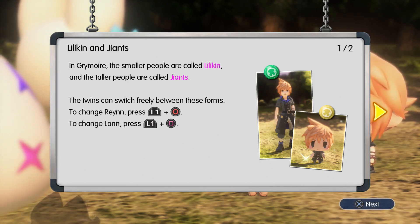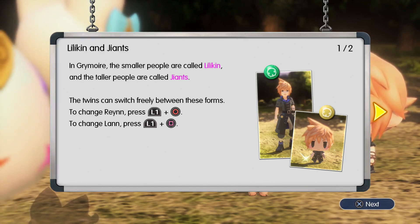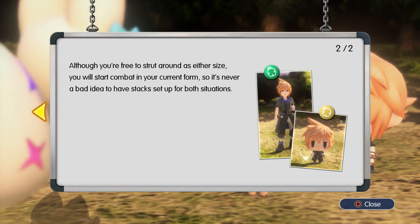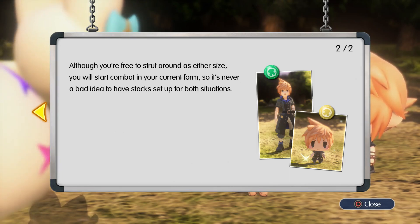In Grimoire, the smaller people are called Lilikin and the taller people are called Giants. The twins can switch freely between these forms — to change to Rain use L1 and Circle, and Lan is L1 and Square. Although you're free to strut around as either size, you will start combat in your current form, so it's never a bad idea to have stacks set up for both situations.